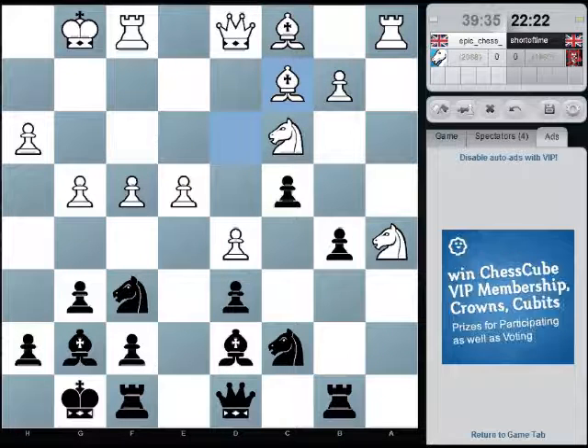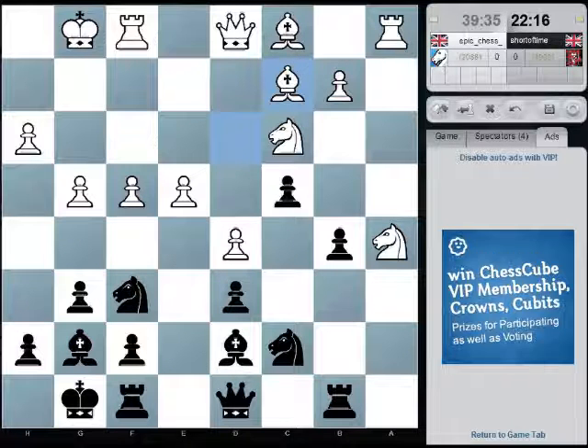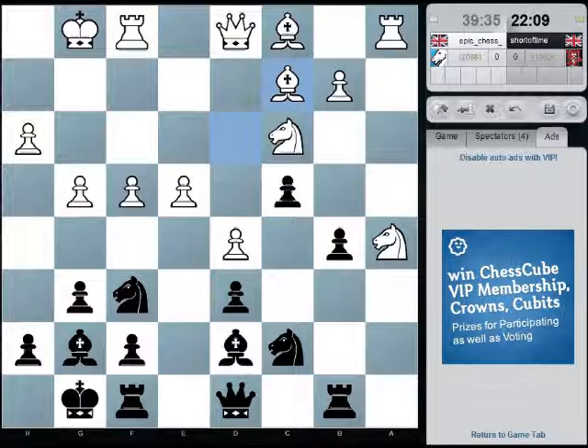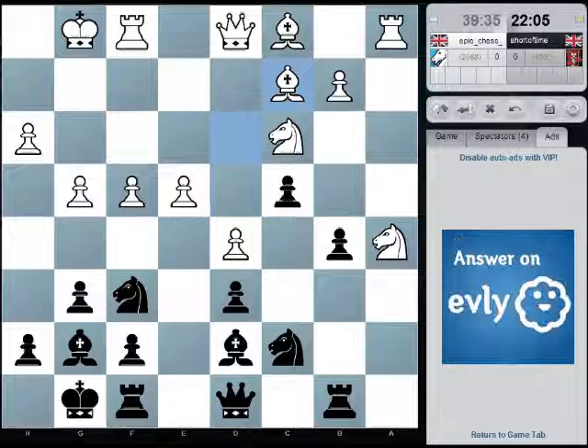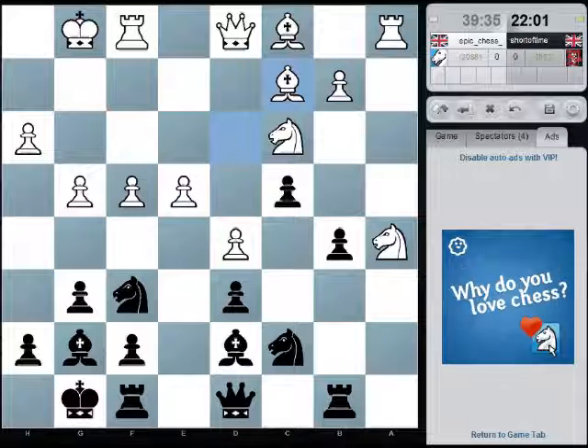Bishop c2. So I was thinking rook a8 to this. Is there anything in knight b7? Well no, he drops his rook. Well no, he's attacking my queen.